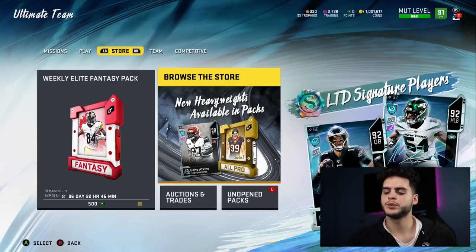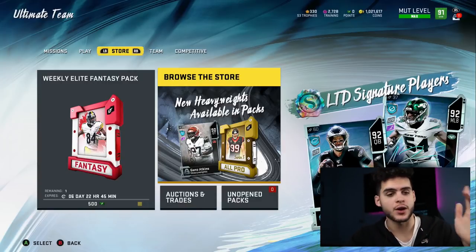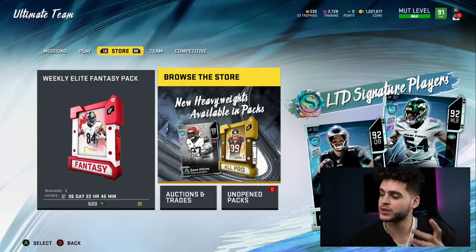Hey, what's going on everybody? It's Poodle back with another Madden Ultimate Team guide. I'm going over the top 10 players you need in Ultimate Team right now. I've done power-up overpowered lists, I've done top 10 overall guides, and my top 10 overalls used to include price — I am no longer including price. I'm including what I think is glitchy — these are the glitchiest cards in the game.